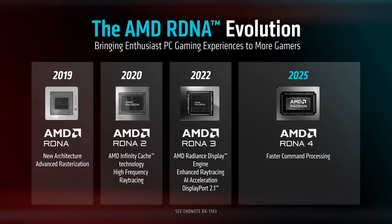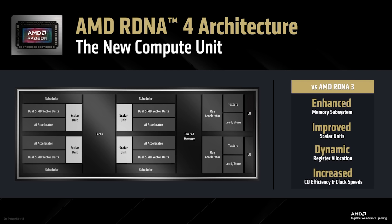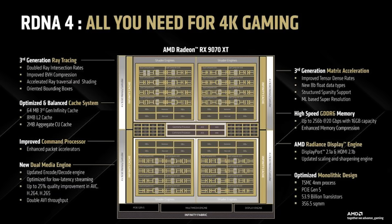For quite some time, AMD have stuffed two compute units into a single workgroup processor. But the rumor is that this is going to be changing with GFX 13, also known as RDNA 5 or UDNA, or whatever AMD decides to call it. Although that's not quite technically accurate because these changes are also being implemented with the MI series of GPUs as well, with GFX 12.5.